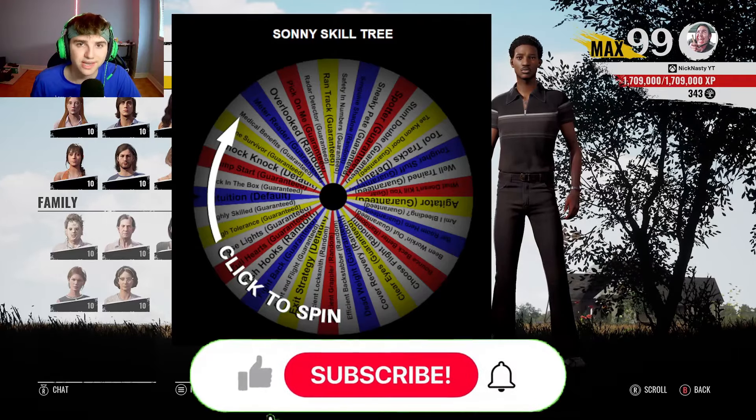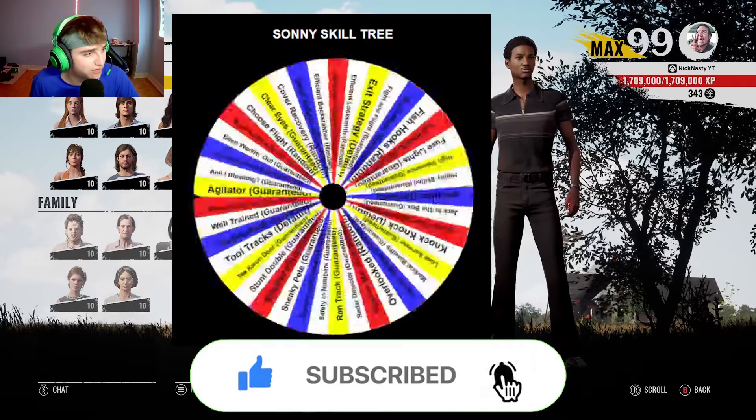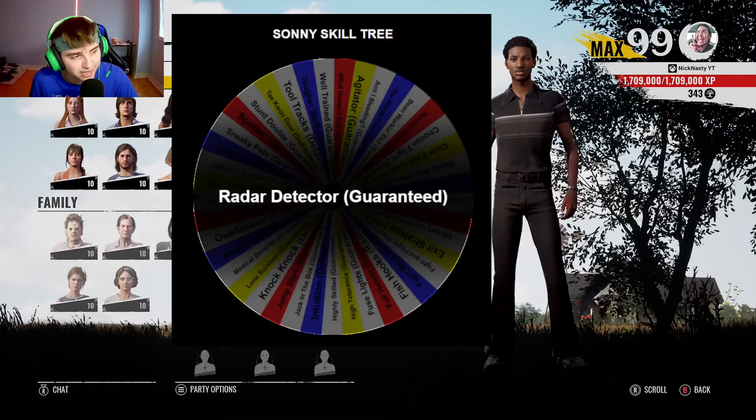For this episode of The Wheel Decides My Build, I'm going to use Sunny. For the first perk of this build, I'm going to have to use Radar Detector, which is a guaranteed perk.